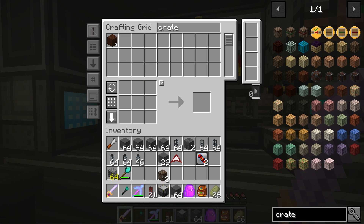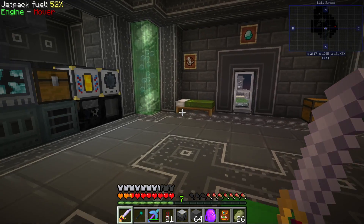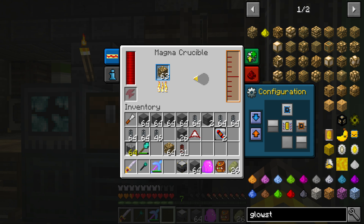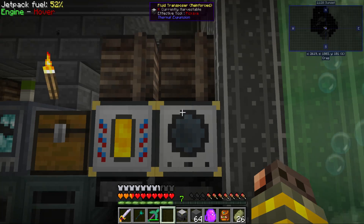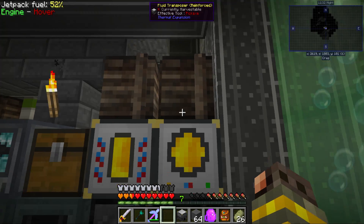Let's create a crate — let's use two crates and some more glowstone. This is something we'll auto-craft and auto-make in the future. We can do auto-input enabled and input from the top. I'll put glowstone in there. This guy is gonna be input and export — which is a new feature in thermal expansion — on the top. And then I think if we put these guys in here, it should be smart enough.